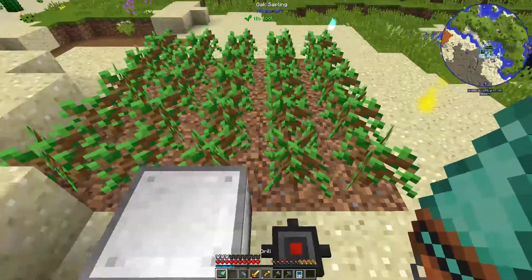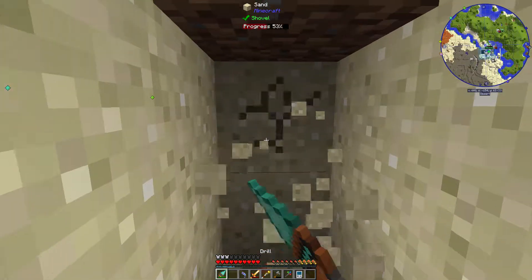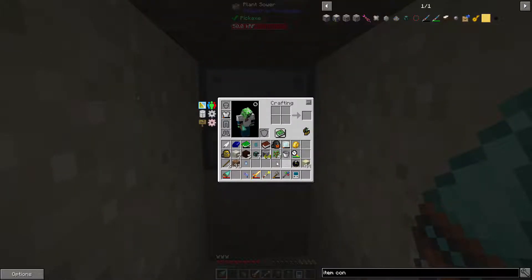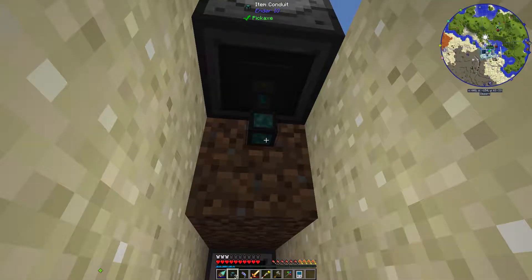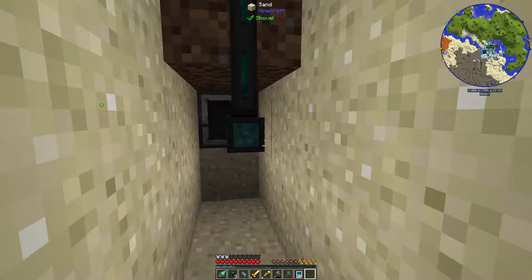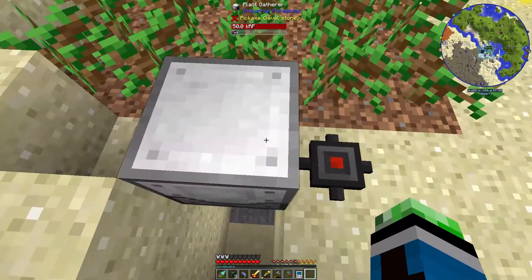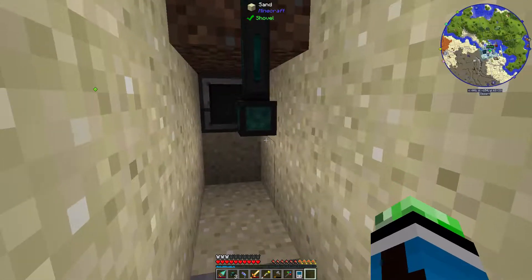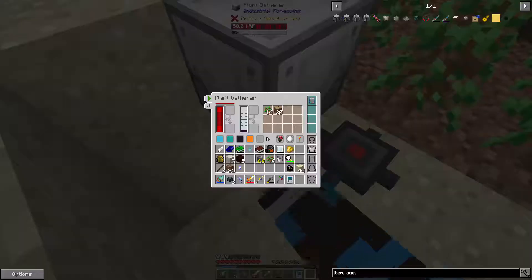Let's see where the plant sower is. Here's the plant sower. That works actually. We'll do extract always active - this will pull all the saplings out.